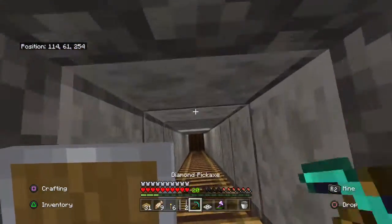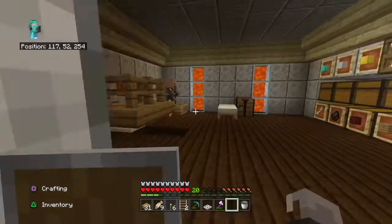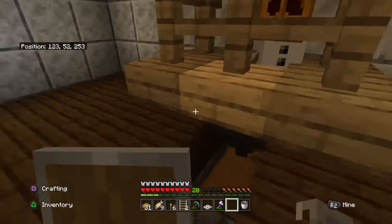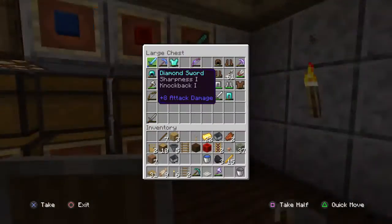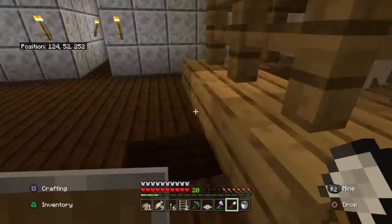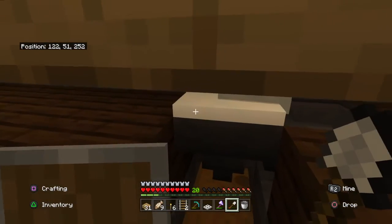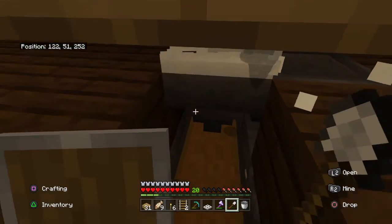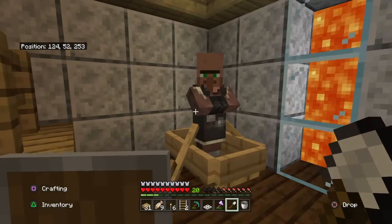I also got a villager. These are some changes I did to the world - you probably haven't seen this. This is my snow farm. It's too overpowered. Look at how much snow I've gotten from that.